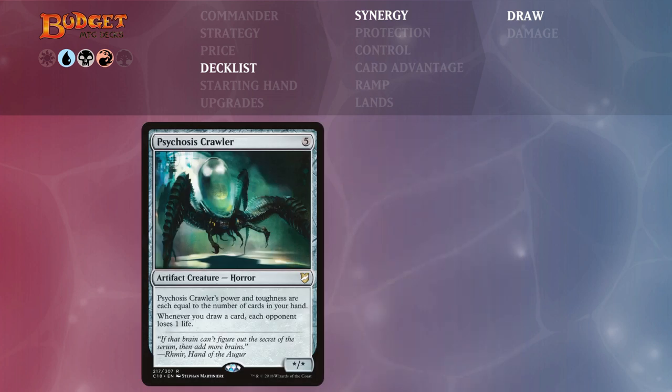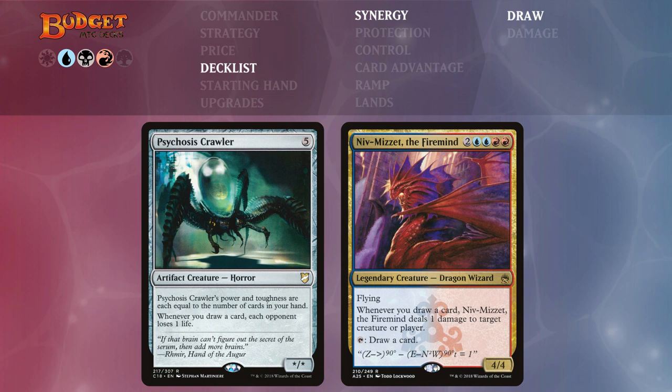Then we have Psychosis Crawler and Niv-Mizzet Firemind. Both allow us to do something whenever we draw a card. Psychosis Crawler deals one point of damage to each opponent whenever we draw a card, and Niv-Mizzet deals one damage to any target creature or player whenever we draw a card. The more we draw the more damage we deal, and Niv-Mizzet also has card draw built in.